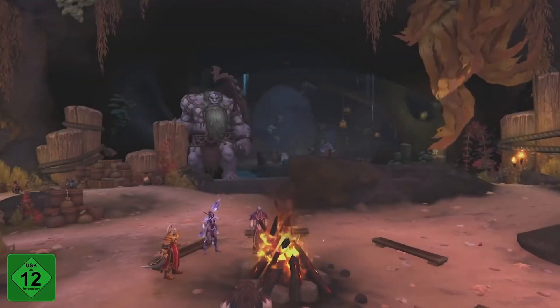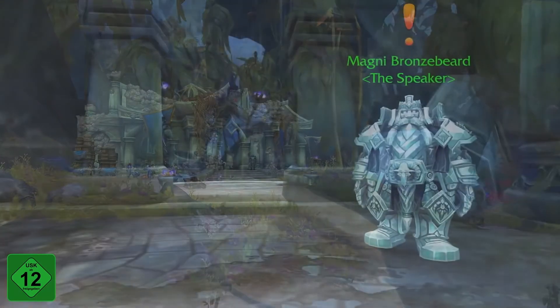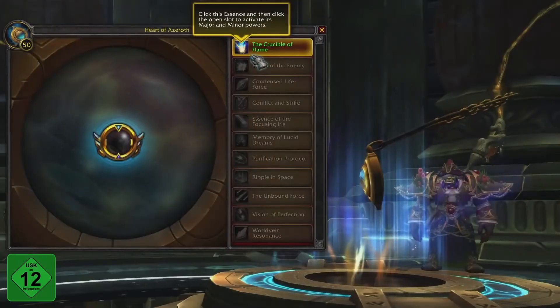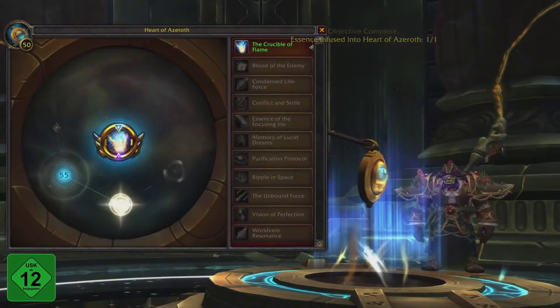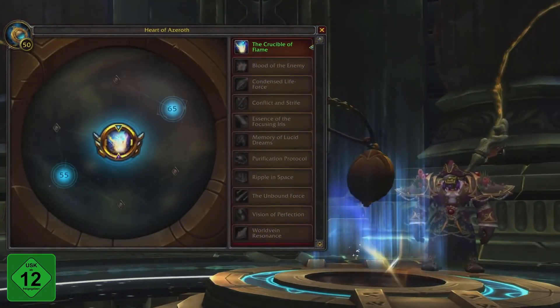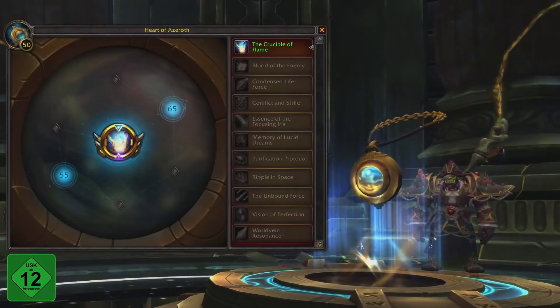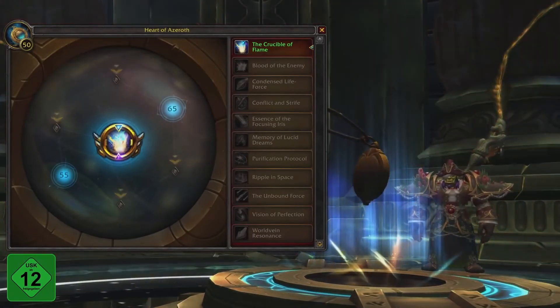Before you can use Essences, you'll need to establish your new Hub in Nazjatar and respond to a Summons from Magni Bronzebeard to unlock the Heartforge. Completing this questline will unlock the major slot and reward you with your first Essence. The two minor slots will unlock separately, at Heart of Azeroth level 55 and 65. Along the way, you'll unlock four small Stamina buffs as well.